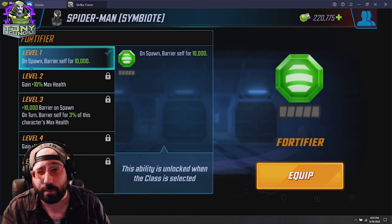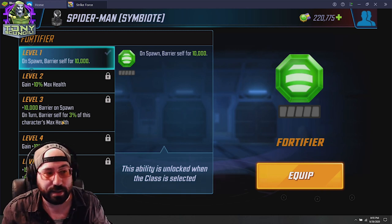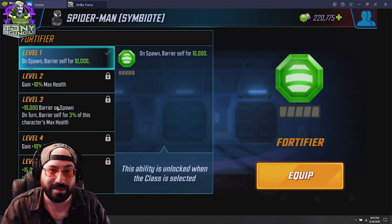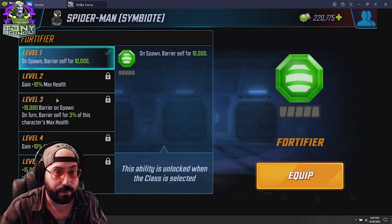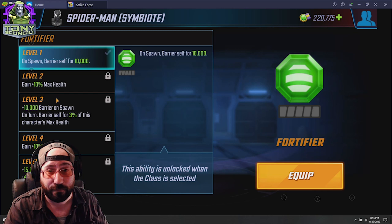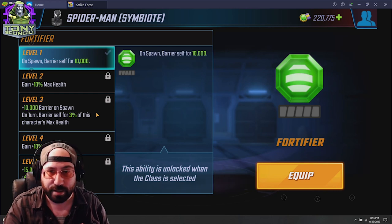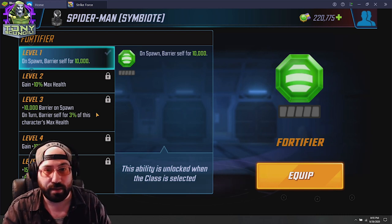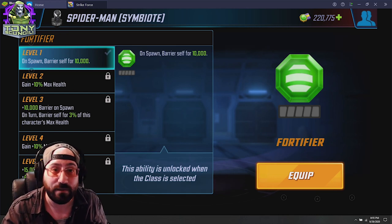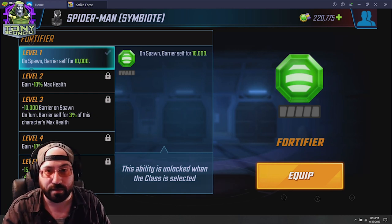That said, you can also look at Fortifier from the other perspective. If you have a character that isn't surviving often — like Domino on X-Force, or Minerva in any raid — this might be more relevant because it gives them extra health and a consistent ability to stay alive, as well as increasing their overall max health by quite a bit. On Symbiote Spider-Man, if you notice he's getting killed too quickly, Fortifier is a great upgrade to give him survivability while you build him out as a damage dealer. Fortifier is defensive but not only useful for defensive characters.